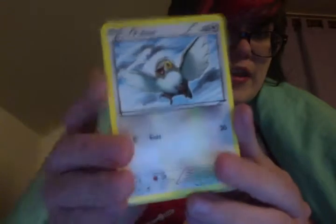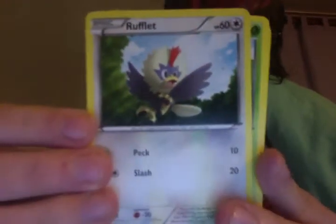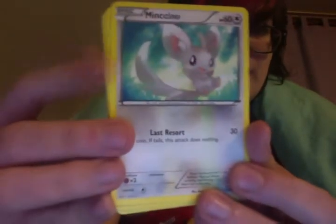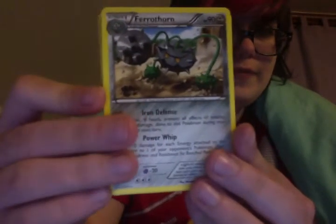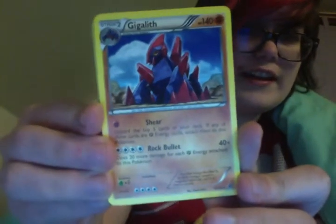First off, we've got a Deerling, a Pidove, Rufflet, Petilil, Minccino — which is a really cute Minccino — a Max Potion, Gotharita, a Ferrothorn, a Gothitelle Reverse, which is a Rare — that's pretty cool. A Rare Reverse. And the Rare is Gigalith.